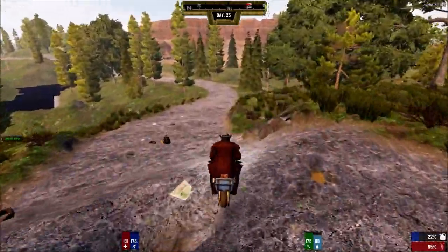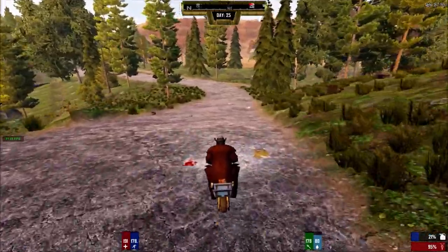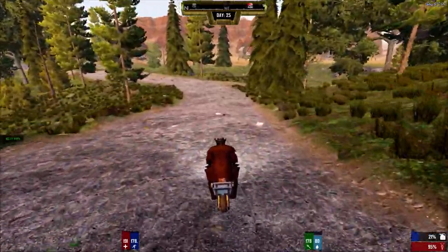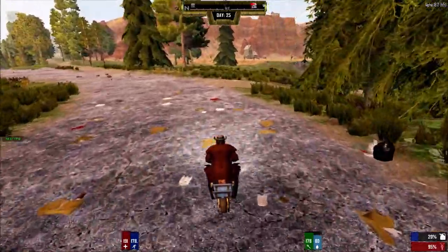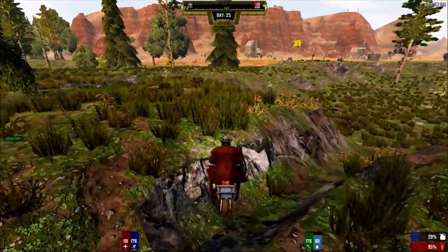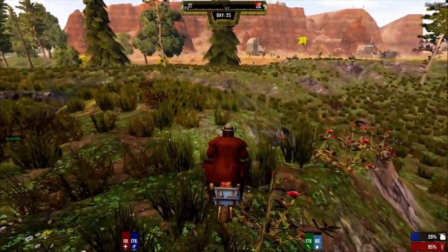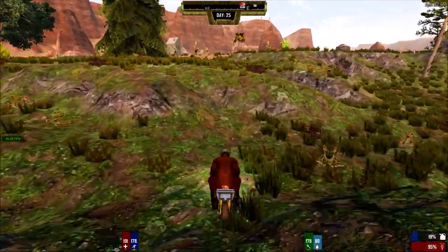It might just be easier waiting on the roof. Hopefully they don't destroy the whole place before nighttime is over. You guys saw how fast they destroyed that one POI I was waiting on — they go for the walls, especially since it was wood. But if I wait on the school, that's going to be concrete and brick, so it's going to take much longer to break through.